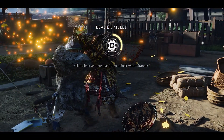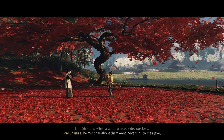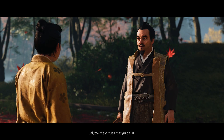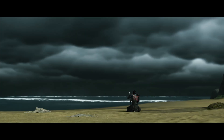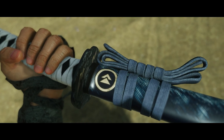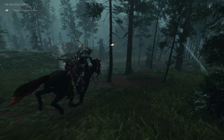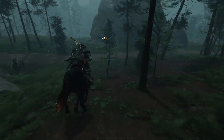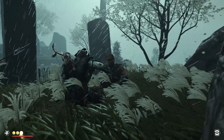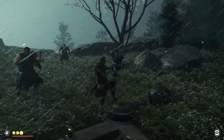Ghost of Tsushima Director's Cut also includes the Ikki Island expansion, where Jin ventures further out after hearing of some remaining Mongol presence. This is also where Jin learns the true story behind his father's final resting place. The game also comes with the Legends expansion, a multiplayer co-op experience inspired by Japanese folklore and mythology.